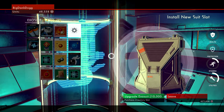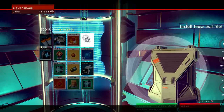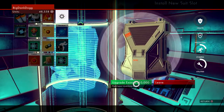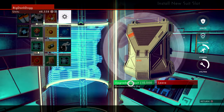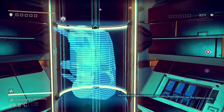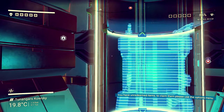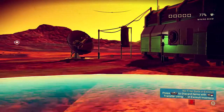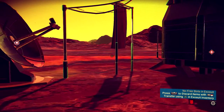This one gave me the option to install a new slot in my suit inventory. This upgrade did cost 10,000 units, but as you can see I have almost 49,000 units in the bank — and again, this was attained with zero trading or selling. All of my units have come from simply scanning wildlife, plants, and locations and uploading them to the server. The next thing you want to do is remember to check out interiors and all the buildings that you can.